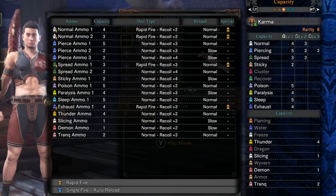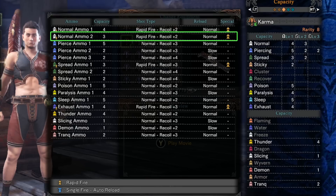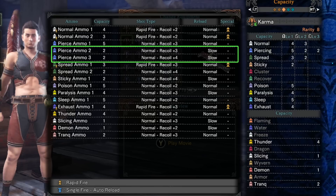This is going to be a normal ammo light bowgun. Normal ammo 2 comes with recoil plus 2 and normal reload speed. Rapid fire makes normal ammo 2 about as damaging as normal ammo 3, though Karma doesn't actually have normal ammo 3. The pierce ammo has too high recoil and slow reload speed, so we're not interested in that.